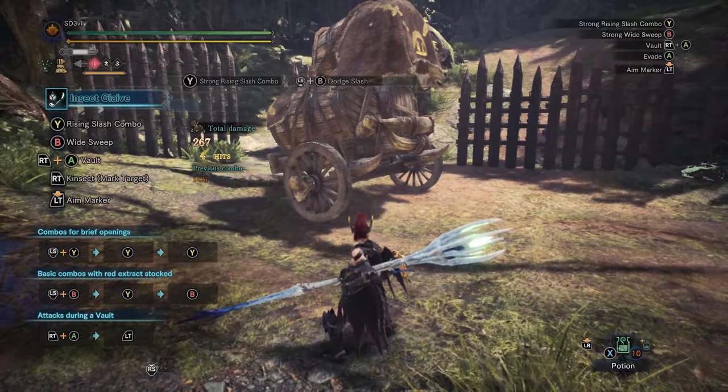There's also a move to buff your kinsect, done by holding L2 or LT and pressing Triangle and Circle together (or Y and B). However, you must have slinger ammo, otherwise you can't do this move. Doing this buffs the kinsect depending on its type and the slinger ammo used, and it can also get two extracts at once in this state. Honestly, I forget about this move and barely use it — but I should. This is an Iceborne exclusive move, so no Iceborne means no kinsect buff.